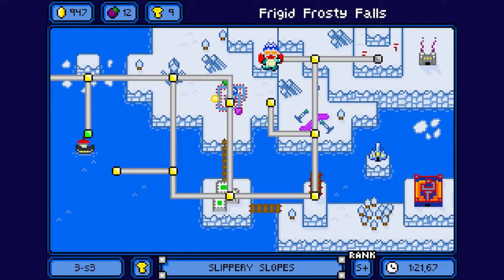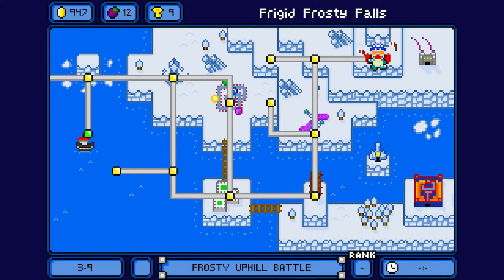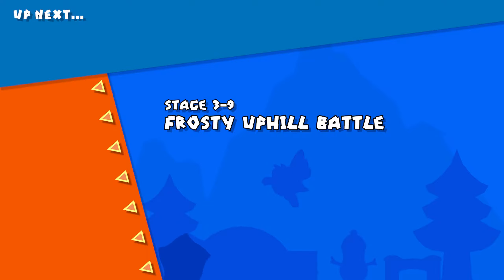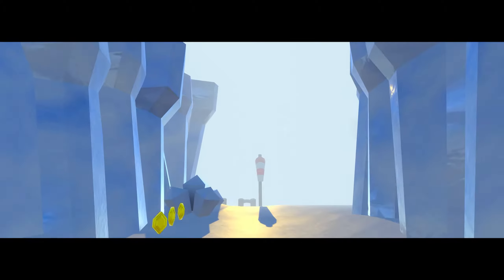Hello everybody, welcome back to another part of Super Sammy Roll. Last time we did all of the special areas in World 3, so let's keep going through the stages. Frosty Uphill Battles is next. I don't believe there's any more gold owls in this world, so I just got to find the one owl now.